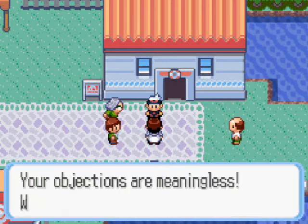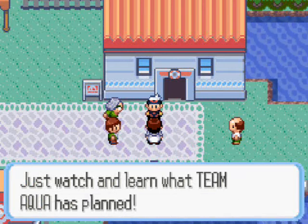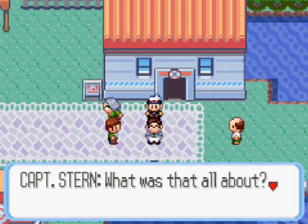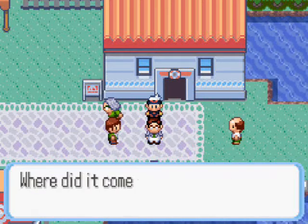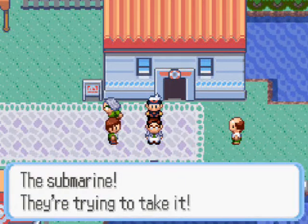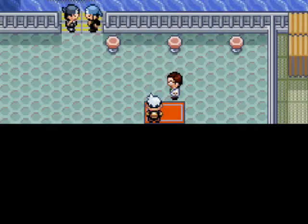Oh, Captain Archie's here. But where is he talking from? What's happening, Stern? A megaphone? It's from the harbor? The submarine — they're trying to take the submarine! Oh, it's almost right. They're going to take it... No, Captain Archie!